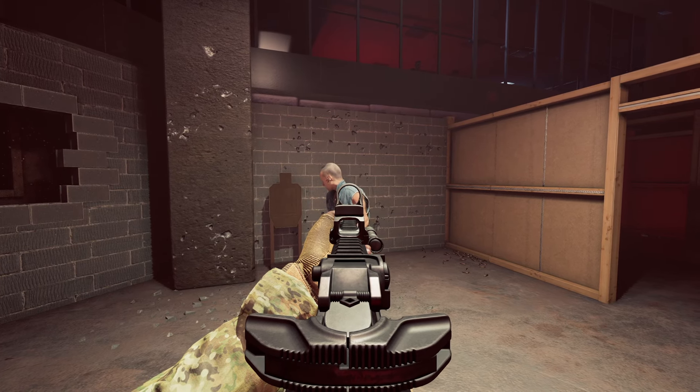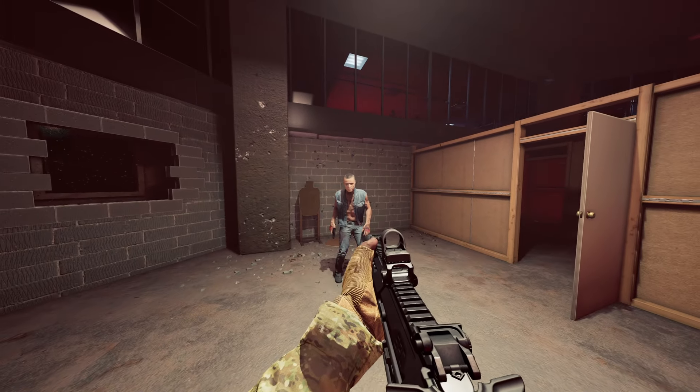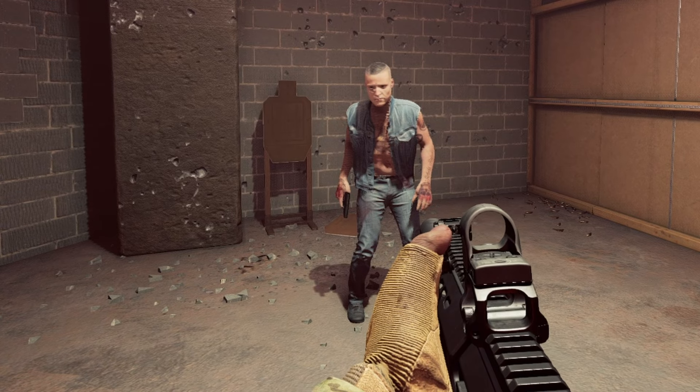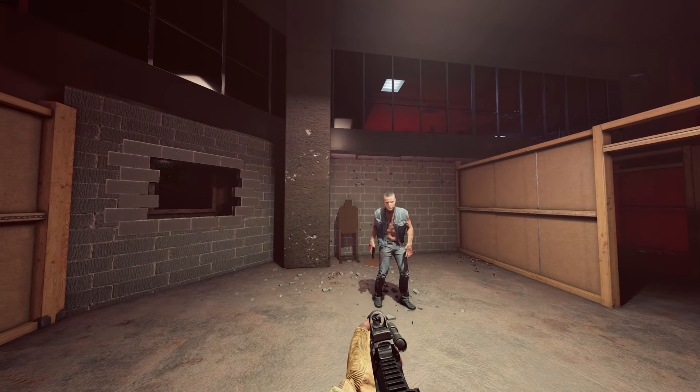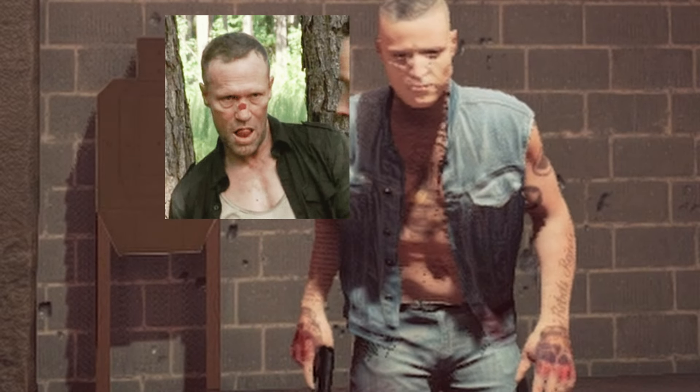To start, we need to ensure that our rifle is not taking up the majority of our vision by placing it in either the low-ready or slightly-raised position. This is because when ADS, the rails and optics can obscure important information about the target we are engaging — which is no bueno.